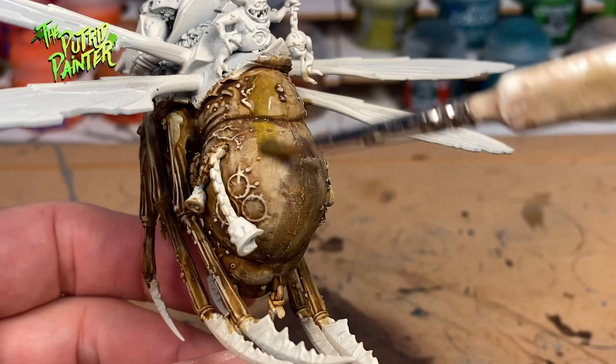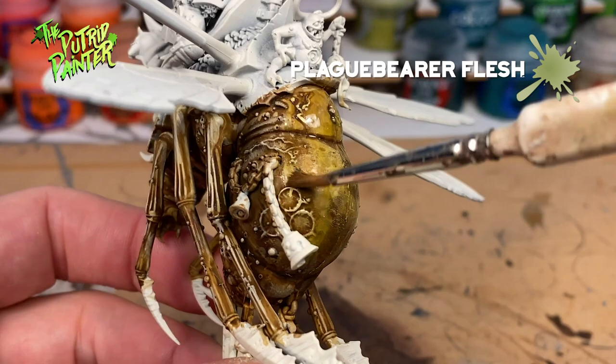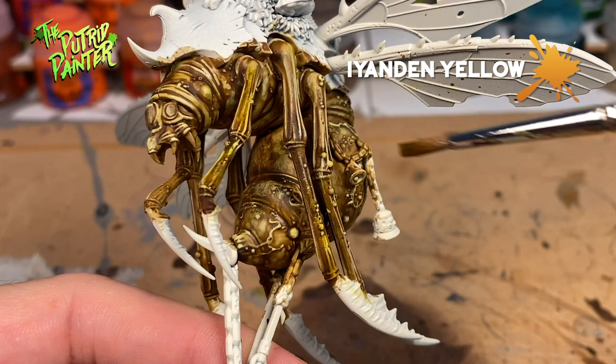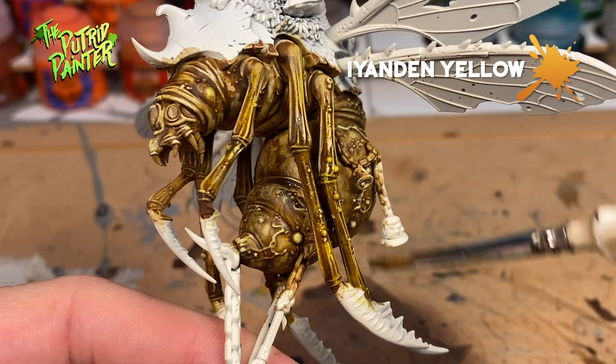Next I'm going to bring it all together with a glaze of Plague Bearer's Flesh, thinned down with Lahmian Medium. I want the limbs of the fly to look a bit brighter than the body, so I glaze them with Iyanden Yellow. For good measure I'm also glazing the head so it will stand out a bit more.